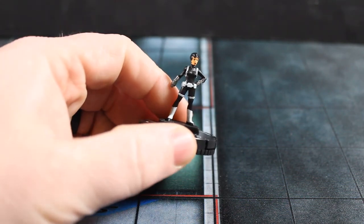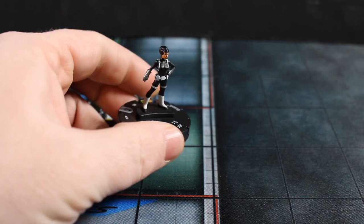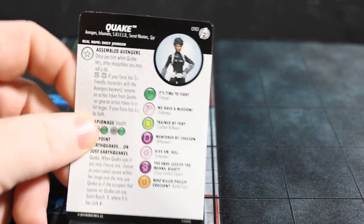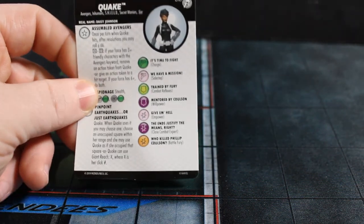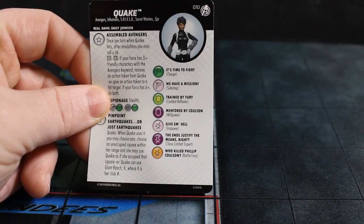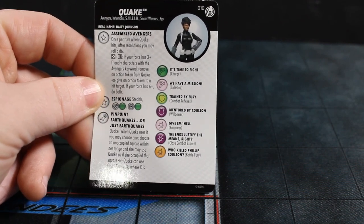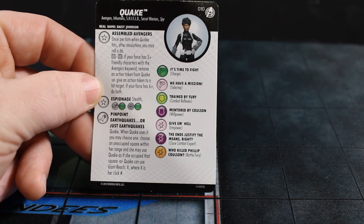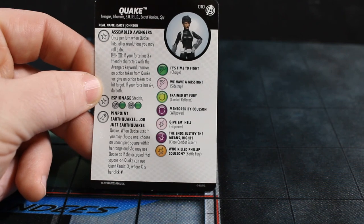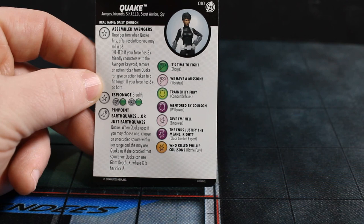Then we have Quake, and this is the first time we've seen her in this set. She's got the Avengers and Shield team abilities. She's got the Avengers, Inhuman, Shield, Secret Wars, and Spy keywords. She's got that Avengers Assembled trait, which is pretty good. She has the Espionage trait, which we've seen before and is also really good. Stealth is good. Improved movement and targeting to ignore other people's stealth is even better.